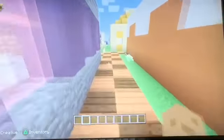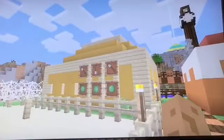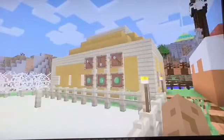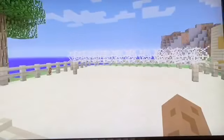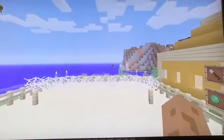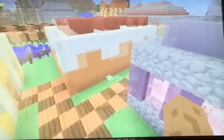Here we've got a wee cross section. Over this way is a tennis court. The shovels are the rackets because I couldn't find anything else. The slime balls are the tennis balls, and that's supposed to be the net there. It's not very good — it's also one of the first things I built in this world.